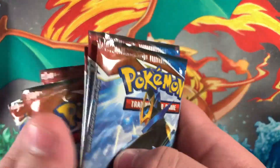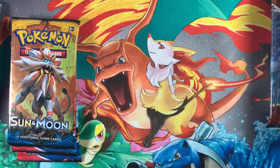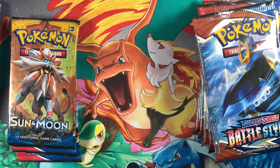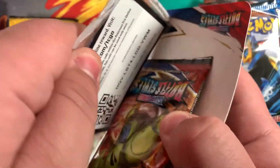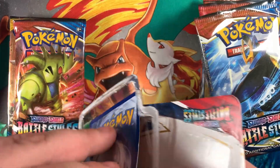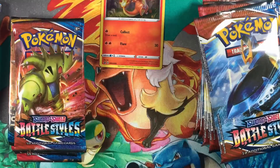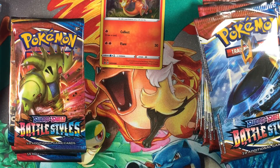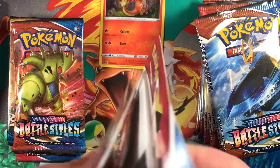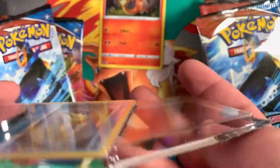So we got these packs. On this side, it's these packs. Open this. Code card. Promo. Coin. Let's open the next pack. Promo. Code card. Coin.